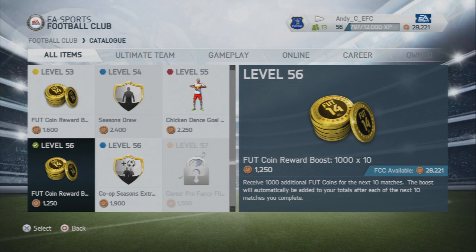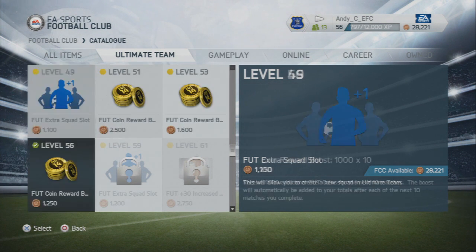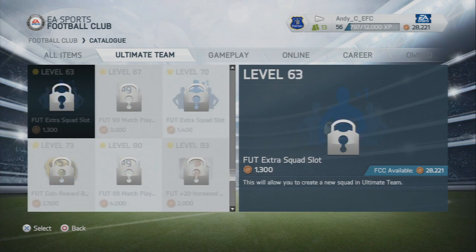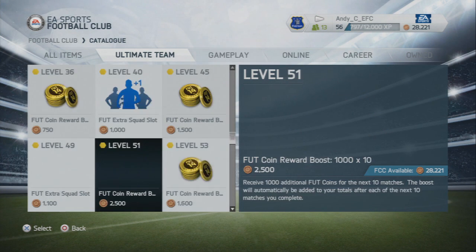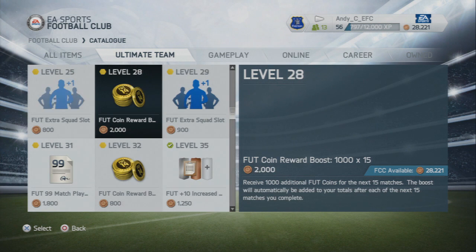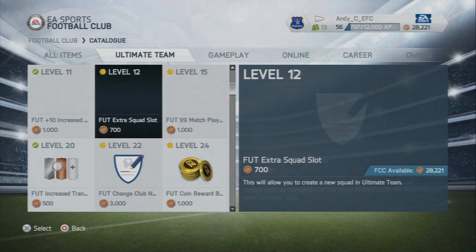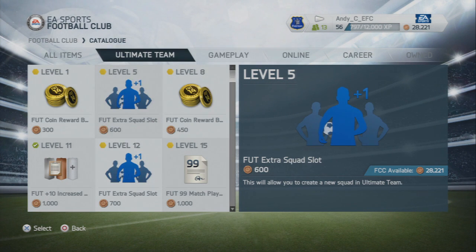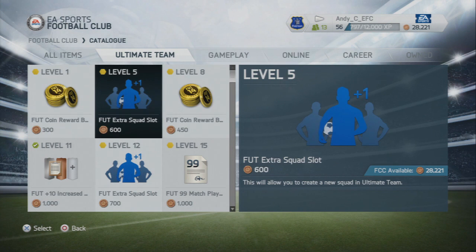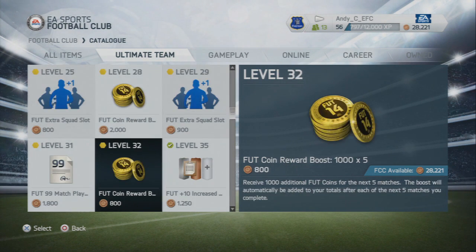So how can you convert your catalog coins into Ultimate Team coins? It's really simple — you literally just go to the catalog and buy the Ultimate Team stuff. You can pop a booster that gives you plus 1,000 coins. You can see I've already got one, so every time I play a game I get an extra thousand coins. There are loads of these to buy — some for plus 1,000, plus 250, plus 500. Just go through them and every time one runs out, put another one on.